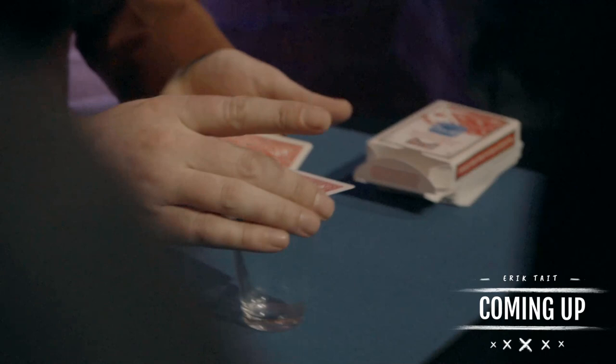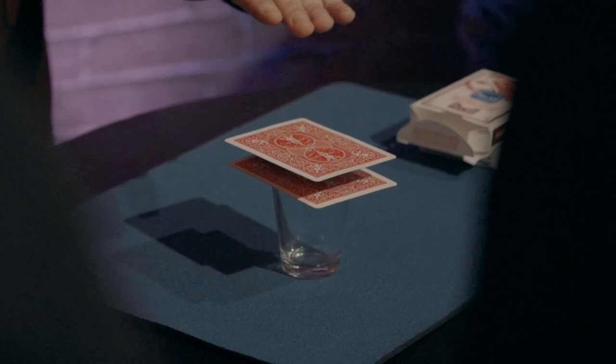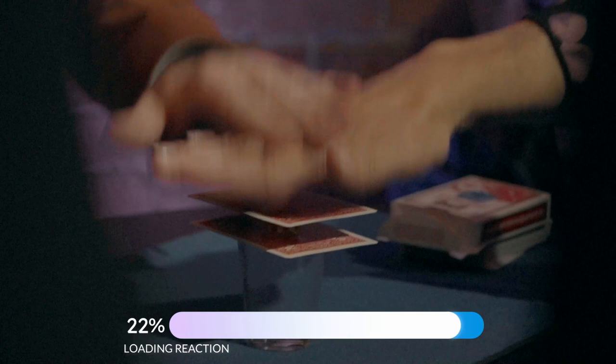Set this up again. What you do is you put the die on the card, you put the card on the shot glass, put the card on top of that. Then bring your hand in like this — just like that. Remember, as soon as somebody says money, you just press your hand straight down and put it through. It's crazy, right?